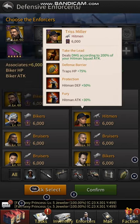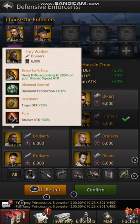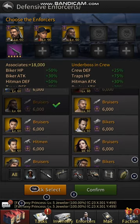Triss Miller gives you trap HP, so when they come to hit your wall, the traps on your walls will have 75% more HP, meaning they live longer. You lose less, they can withstand more damage, and deal more damage because they keep fighting longer. Troy gives you 75% trap defense — that's perfect to put on.